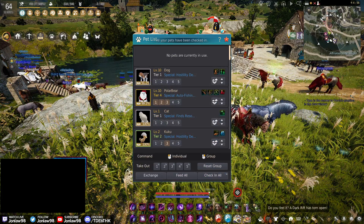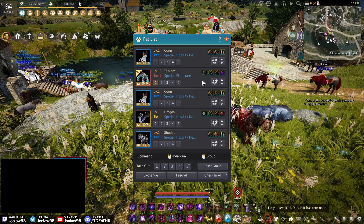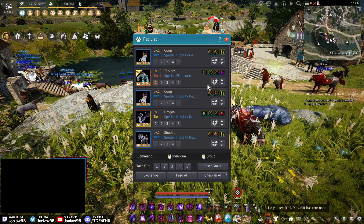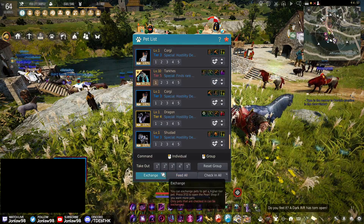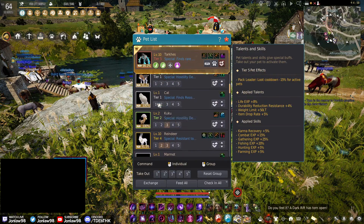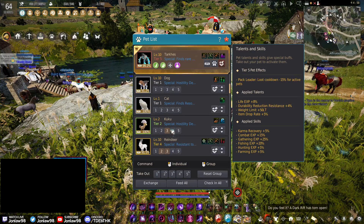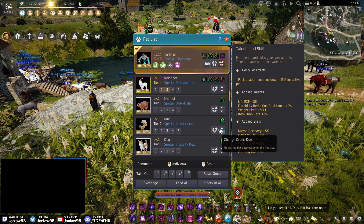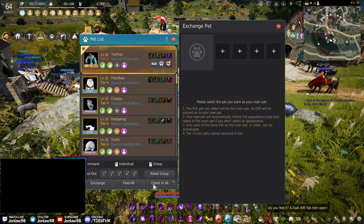Once your pet is tier 5 there'll be an icon with a crown shown on it, and that's how you know it's been upgraded with buffed stats. You can set up to five pets in preset slots — you'll see icons one through five — and if you set a preset to slot three it'll take out up to five pets assigned to that preset. Be careful with real money when upgrading.